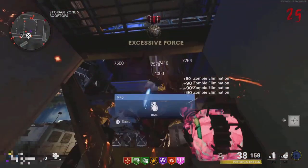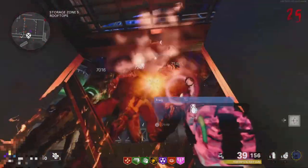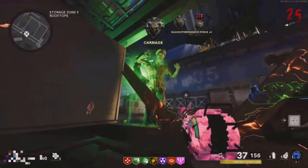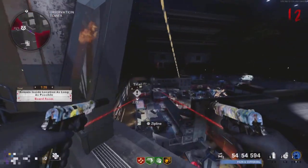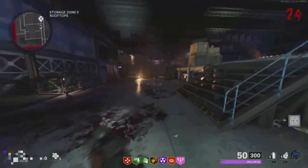This next glitch is on Forsaken and it's a PhD Slider glitch. All you need for this glitch is Easy Shot tier three, Mule Kick tier three, and PhD Slider tier four. Before you start this glitch, I also recommend getting any perks you want and doing any upgrades, since it is a bit hard to get out of the glitch.